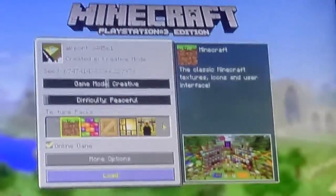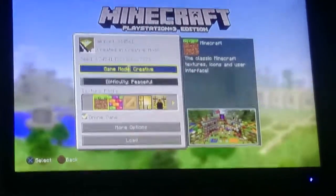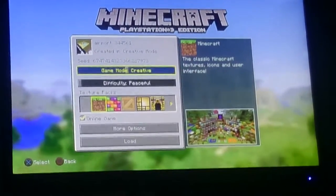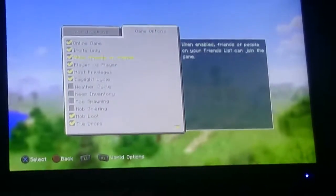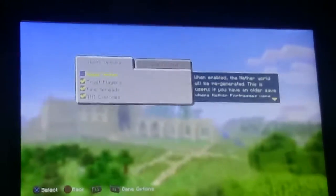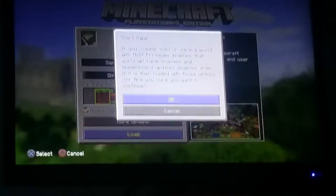Hello, this is my first Minecraft video. I'm gonna go into this world — I've already done some stuff in it. First of all, you want to be in creative and you want host previews turned on. If you have it off, turn it on. You don't need to do anything else on that, just turn these two off.